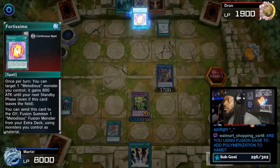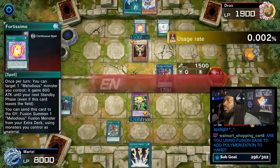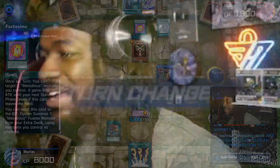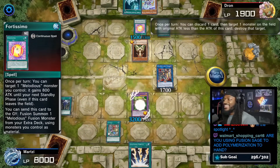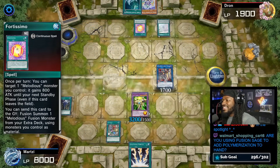Goddess with the Third Eye — activate Fortismo, summon Goddess with the Third Eye in defense. It looks like this game's over. We'll get rid of Goddess and attack for game.